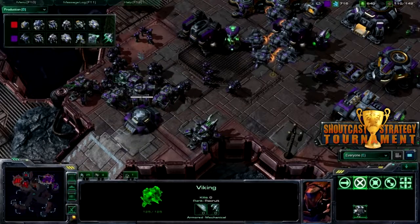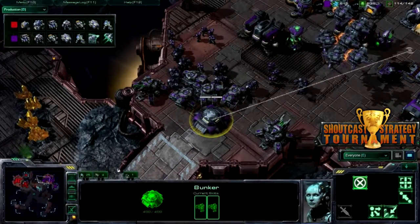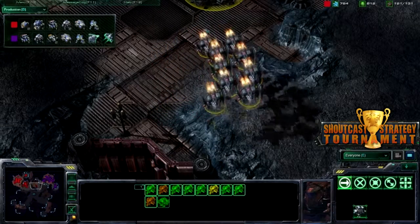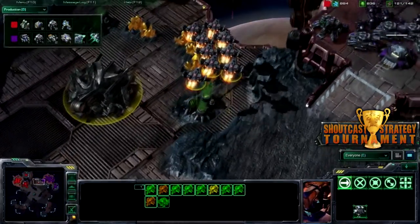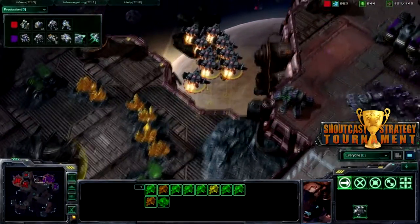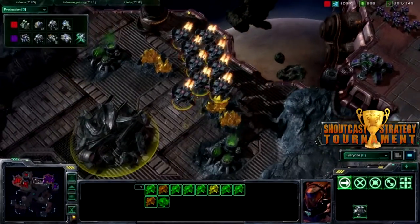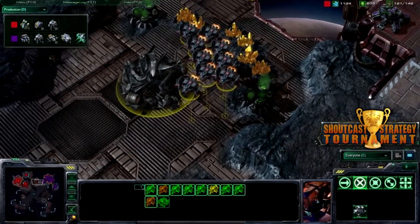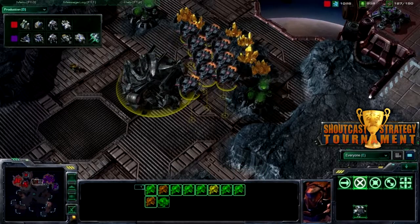A lot of siege tanks, marauders, marines — pretty scary. He needs to go ahead and salvage this bunker, it's not serving any real purpose. I'm not seeing any more viking production coming from Red Paul, so that's kind of surprising. He's going to poke over here and see what he can see — marines running to intercept. He's just using that more as a scouting force; needs to send these back and get them repaired, that would help a lot.